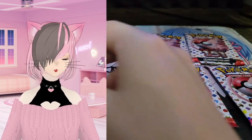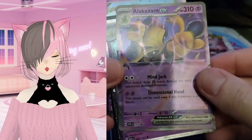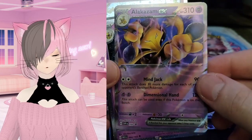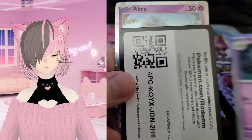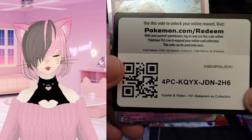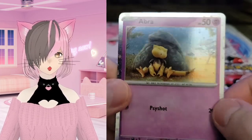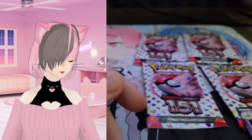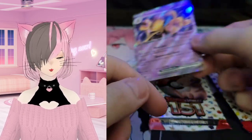So it comes with four 151 packs. We also get this pretty sweet Alakazam, and the Kadabra as well. There's a code card, and then this pretty sweet Abra. I love the art, I love how shiny they are and how nice they look.